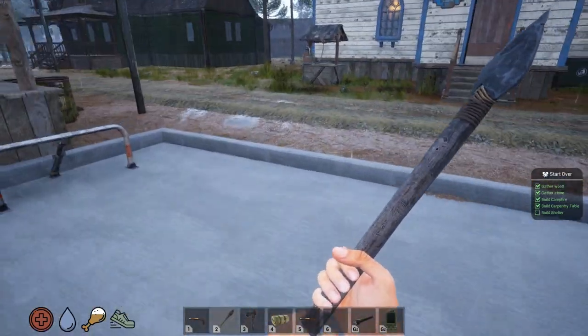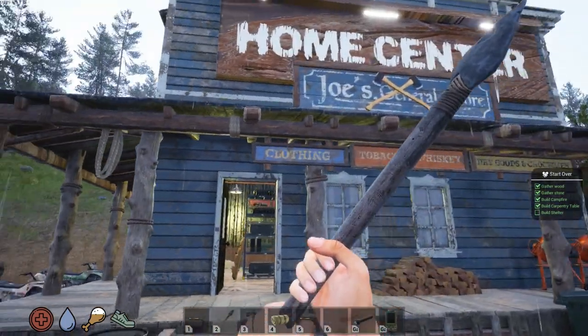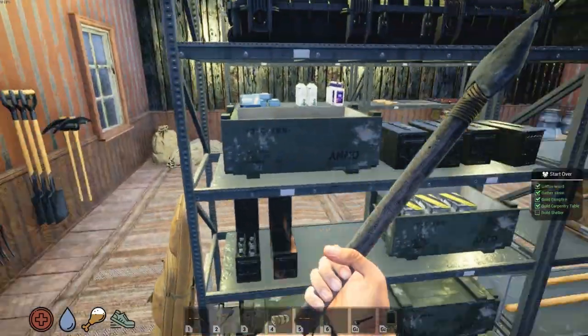Alright, good enough. So we know we have to make $150 to get the ATV. I can't wait to get it — this will make traveling so much faster. Alright, this is the home center — Joe's General Store. Let's see what Joe sells. Oh, he's got tools over here.